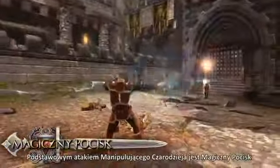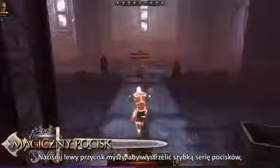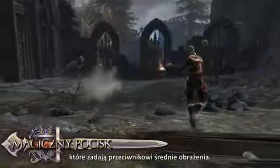The Control Wizard's basic attack is Magic Missile. Press the left mouse button to fire a rapid series of bolts that inflict moderate damage to an enemy.